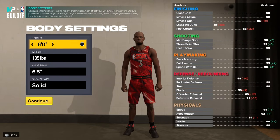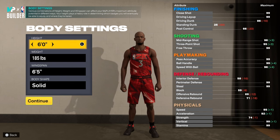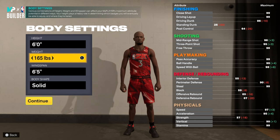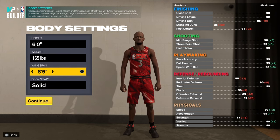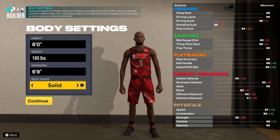With this build you're gonna go six foot, 185 pounds. Actually you're gonna go 165. And then you're gonna go 69 wingspan — his wingspan wasn't super long in real life, but we're not gonna have super short arms.